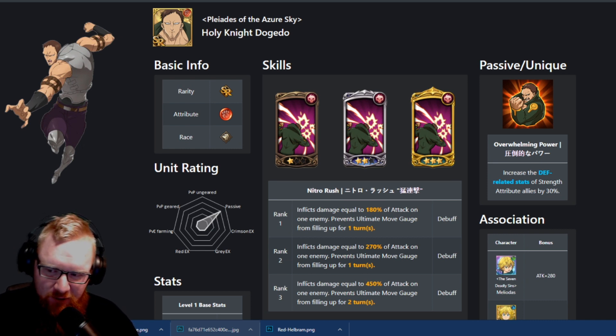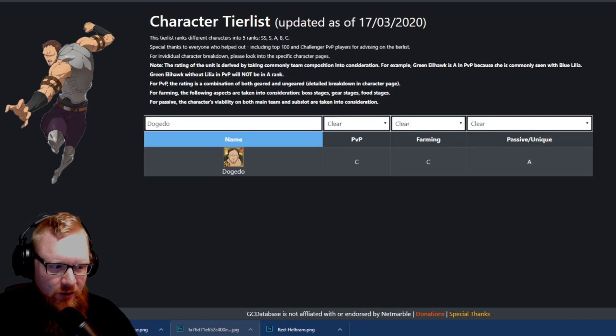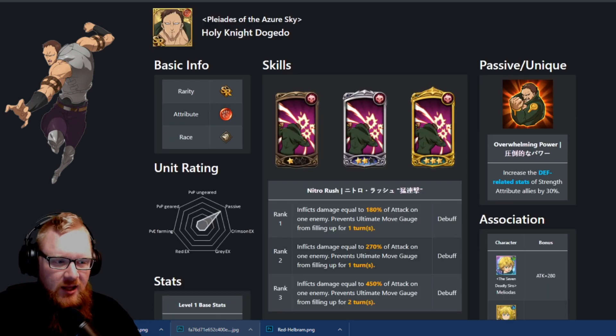He is a strength unit, and on first glance, if you're looking over his usefulness, he's not really slated as far as what people have generally rated him at in PvP or farming, but he does have an interesting usage. It's going to be more of his defense and kind of crowd control. So let's jump right into here.